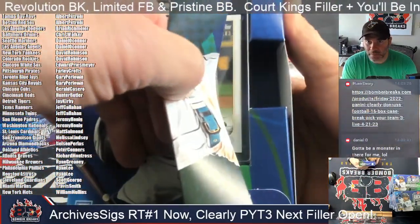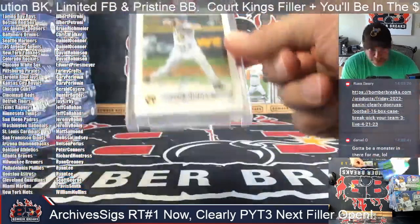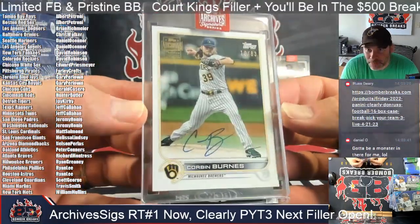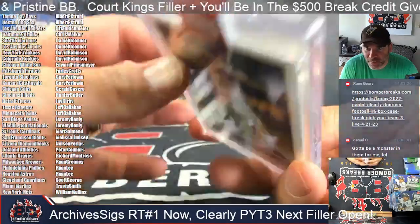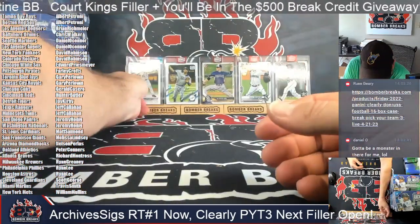All right here we go — it's out of 83. I see Corbin Burns — nice hit! Milwaukee. Ryan has the Brew Crew spot. 10 out of 83 — and that's Series One, 2022 Series One. Got that quick turnaround on that one.